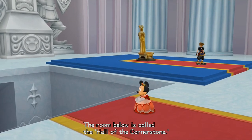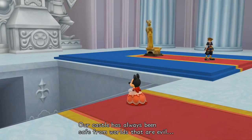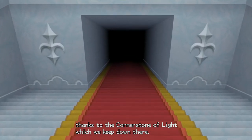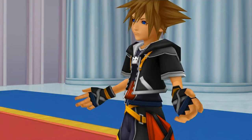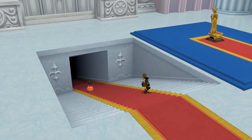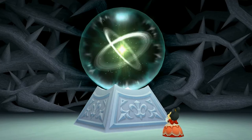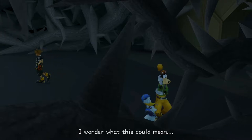The room below is called the Hall of the Cornerstone. Our castle has always been safe from worlds that are evil, thanks to the Cornerstone of Light, which we keep down there. This is the castle's cherished Cornerstone. The thorns — they must be the work of someone very evil. I wonder what this could mean.